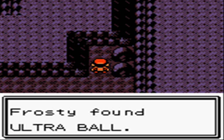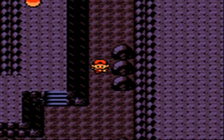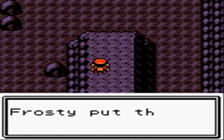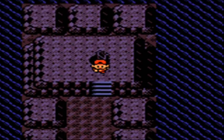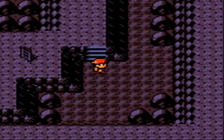Since we are in the caves, there are some encounter stats to cover. The stats remain the same throughout all areas of the Whirl Island Caves. Zubat appears in all three versions at a 30% chance across the board. Golbat in Gold and Silver is a 5% chance, while in Crystal it's 5% in the morning and afternoon and 10% at night.